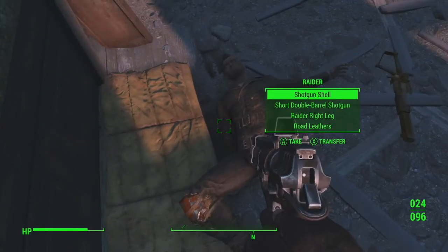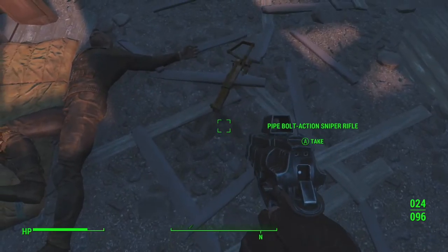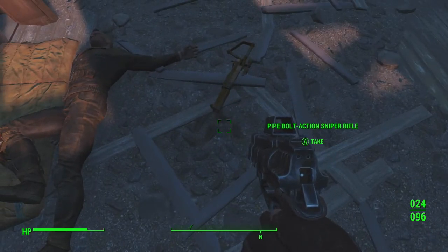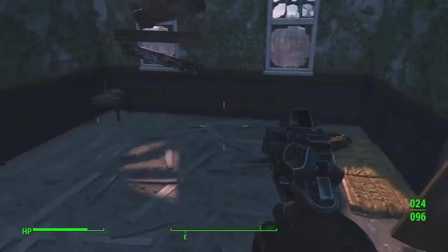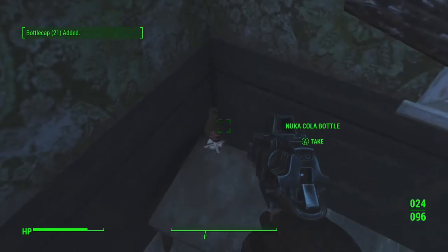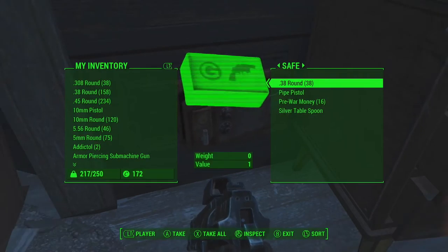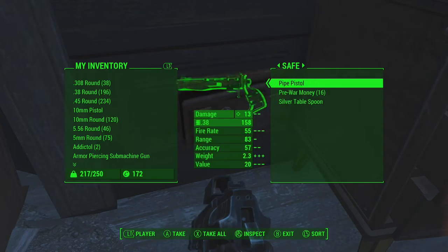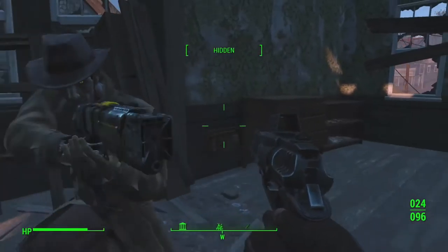Okay, so here's the dead raider. What's he got? Shotgun shells — need a shotgun for some stuff. He's also got a pipe-board action sniper rifle. Don't have one of those yet. Behind it is a safe. Where's this safe? Oh, nice — some caps. Oh, here it is. Perfect. There we go — nice. Pipe pistol, some ammo. I've already got a pipe pistol so I don't need that. Okay, cool, that was a bit scary.